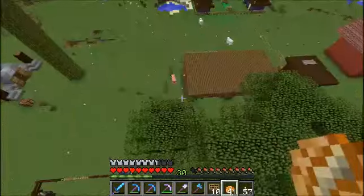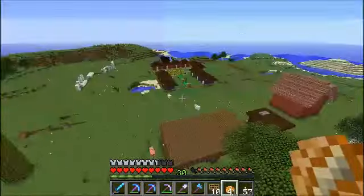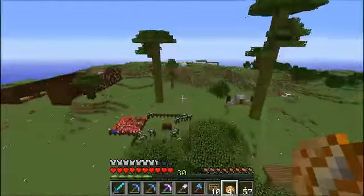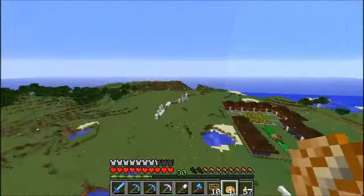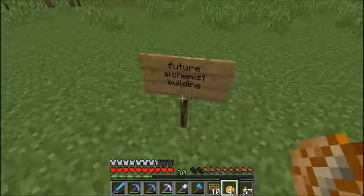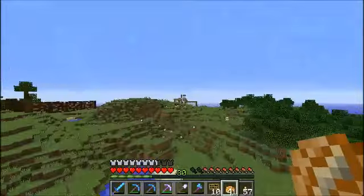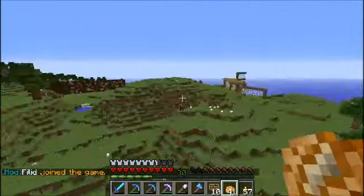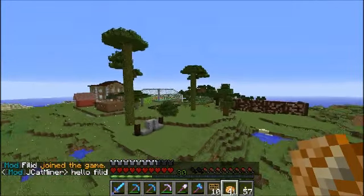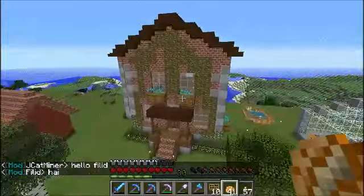This is what it's looking like so far. Quite a bit has changed and quite a bit more is going to change — we are going to probably keep on expanding. Over here is going to be the future alchemist building, which is about the same distance from both houses. The three people on the server are an admin and two moderators — that is awesome.